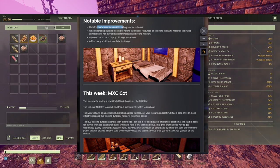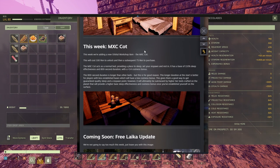They updated many more decorations to have a coziness bonus - they're not that many but okay. When upgrading a building but having insufficient resources, or selecting the same material, the swing animation will not play on the hammer, and an error sound will play - that's very good. The MXC Cut costs 100 ren in the workshop to unlock and 75 to purchase, and it acts as a normal bed providing a place to sleep, respawn, and rest.